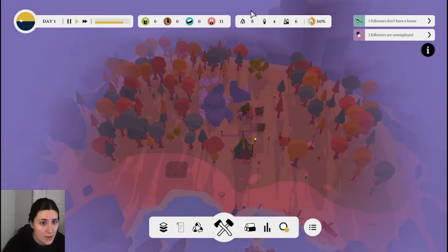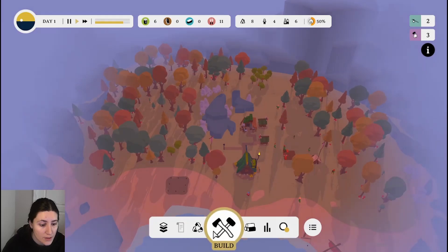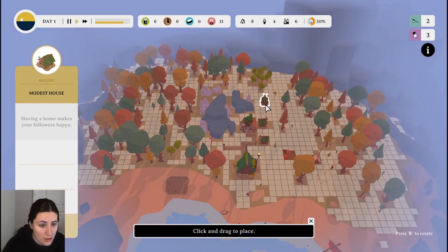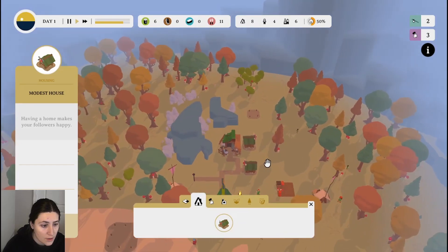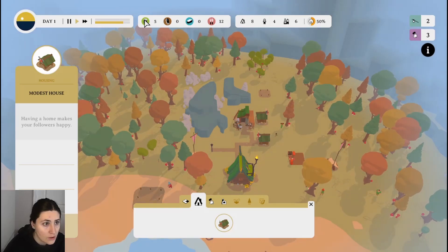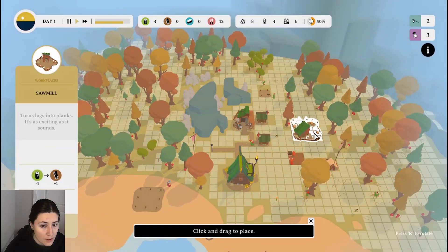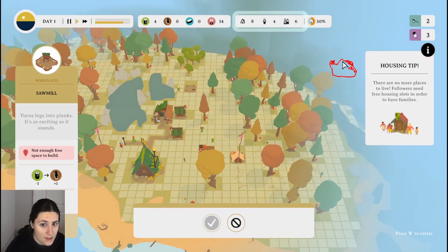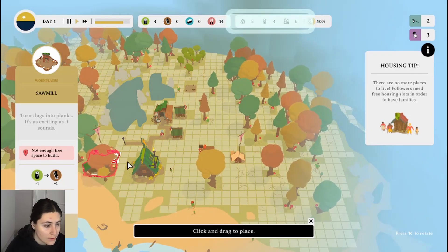Two followers don't have a home, three followers are unemployed. Let's go ahead and just throw that down there. So all of our followers are housed. We can build a sawmill to turn our logs into planks. There are no more places to live. Well, I just built. Not enough free space to build — I didn't hit check.